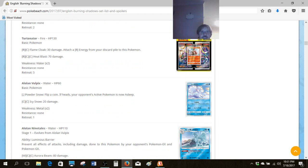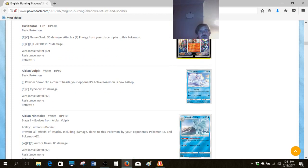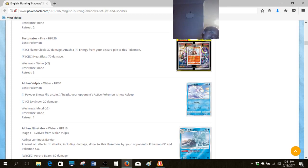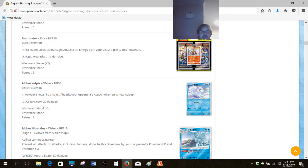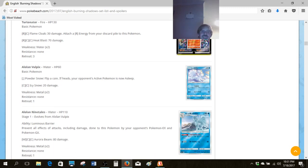Let's look at Turtonator — 130 HP is a little bit better than the ones we've been seeing recently. Flame Cloak: you guys all know about Baby Volcanion's Oblivion Wing from the XY expansions and Steam Siege. Essentially this is a bad Evil Ball, a bad Baby Volcanion — it's just not really that special.